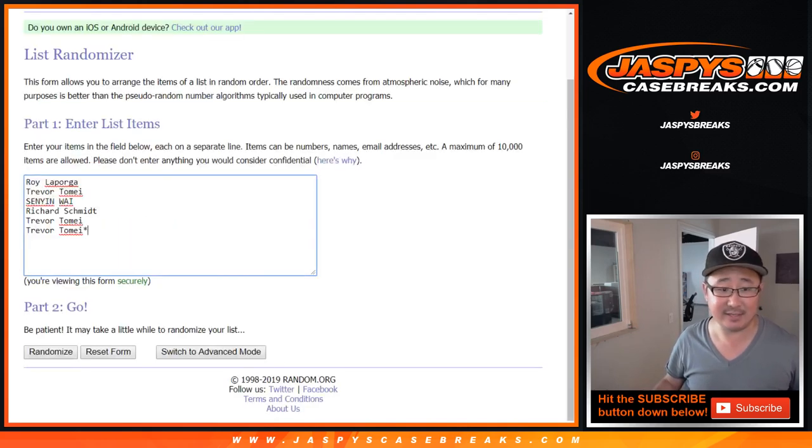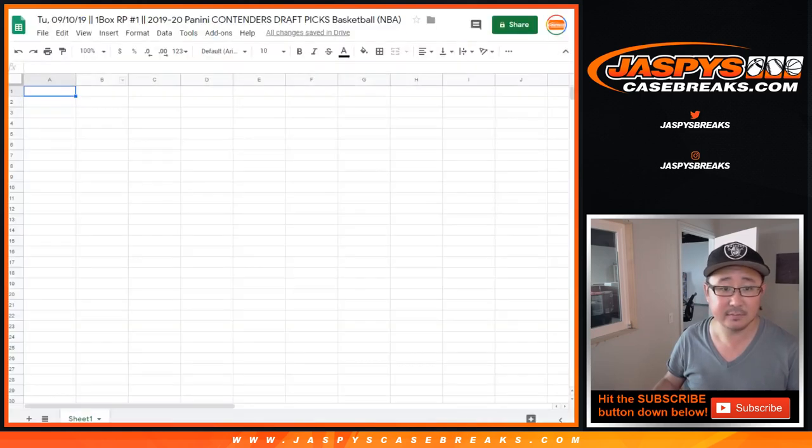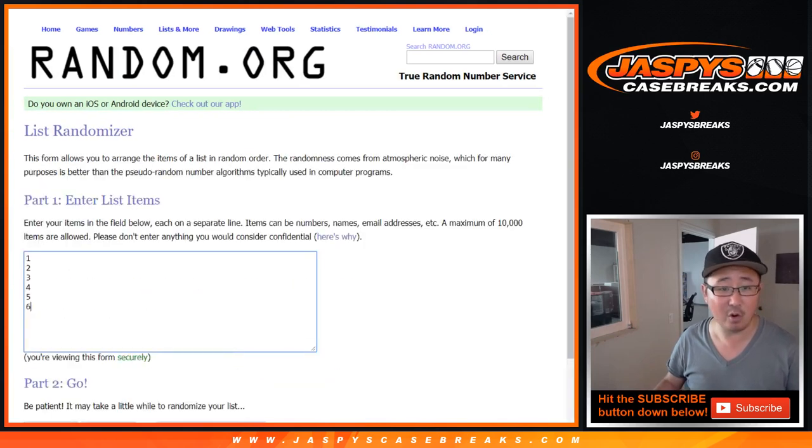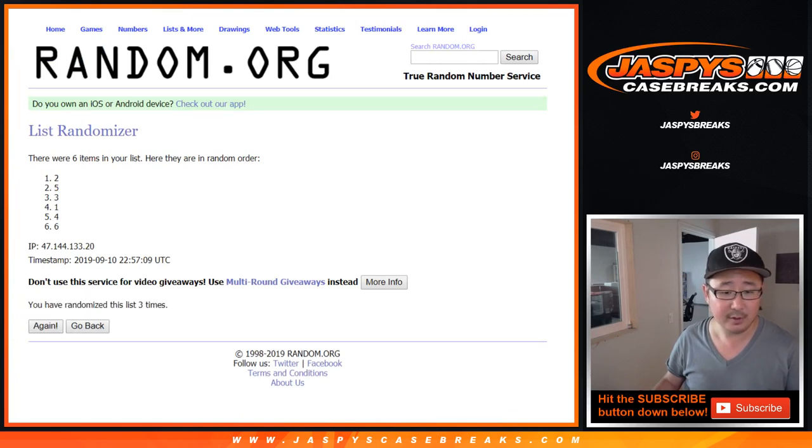Let's roll it and randomize it — one through 6, seven times. Rolling down to 6, seven times for the names. And then once again, seven times for the pack numbers. Good luck everybody. Pack 6 down to 2.